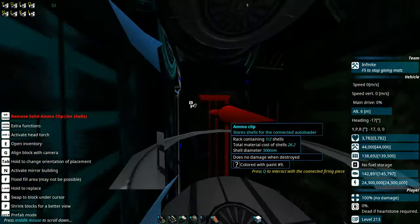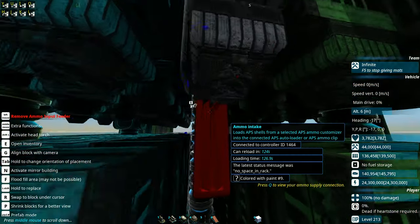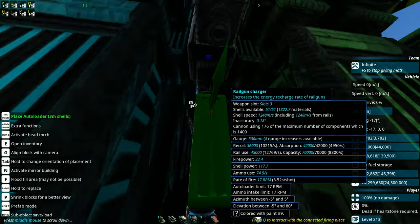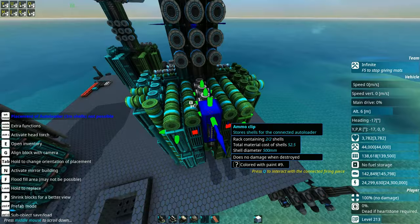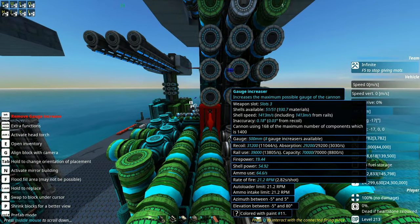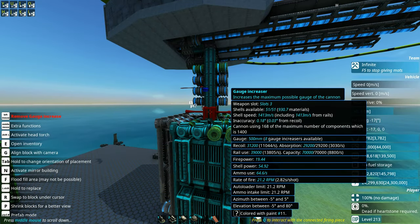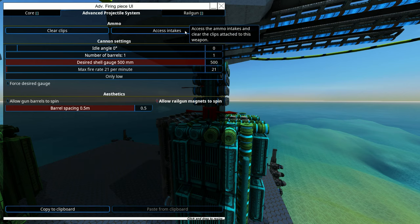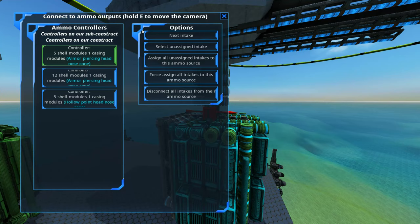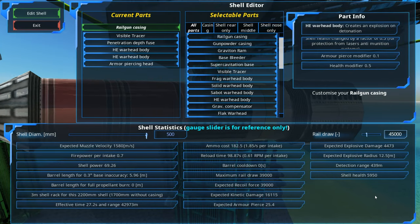Yes, 2.82 seconds per shot. The shell we're using is this one, and the rail power is 450. So yeah, I don't know which one is going to be better — if we should swap to this or keep to that. Honestly, we can't go bigger in terms of the turret base itself. We cannot go bigger than this. So hopefully good people will let me know, give me some idea in the comments — please help a noob out and let's try to get that thing firing a little bit quicker.